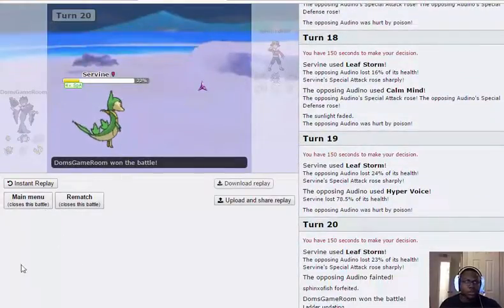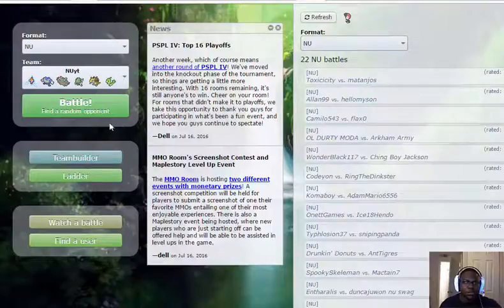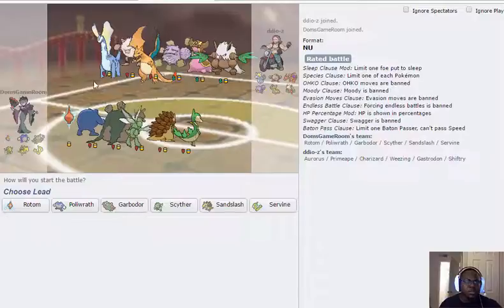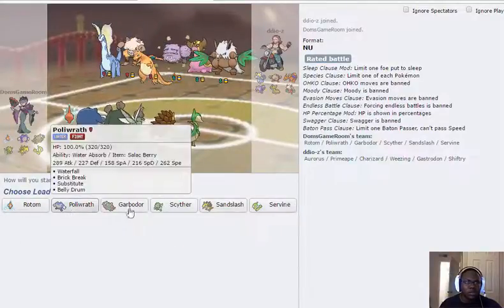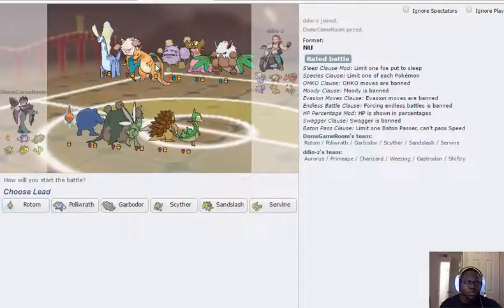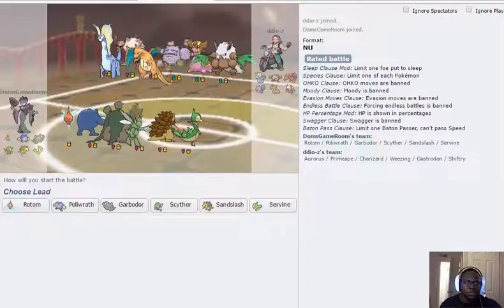He forfeits there. We're at 1162, so not too high but the battles are competitive and I'm not seeing anything really making me want to stop. I can probably set up with Polywrath on Gastrodon or Weezing.